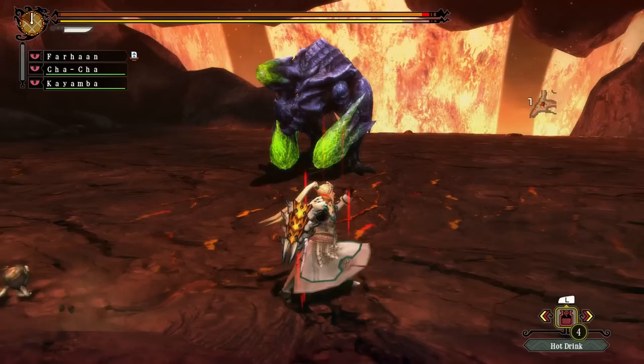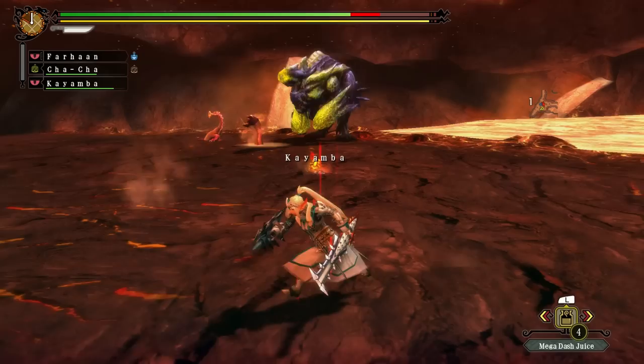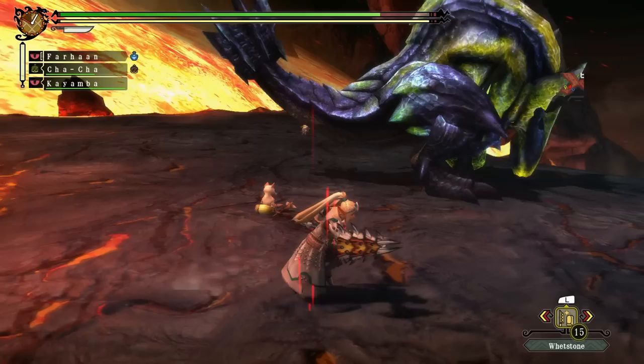G-rank Brackidios doesn't do that much differently. He attacks a bit faster and will sometimes jump without licking his fists, making him a little more unpredictable.